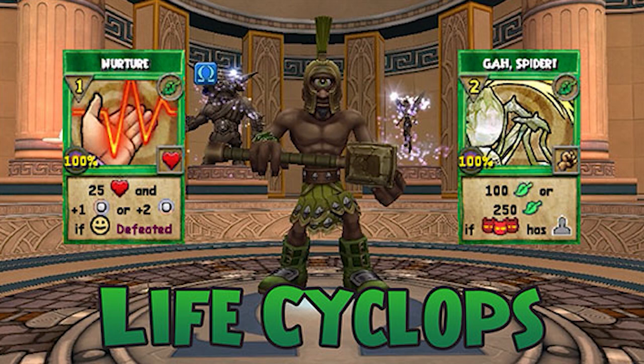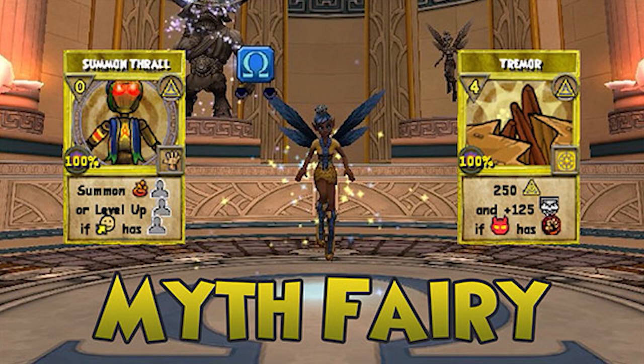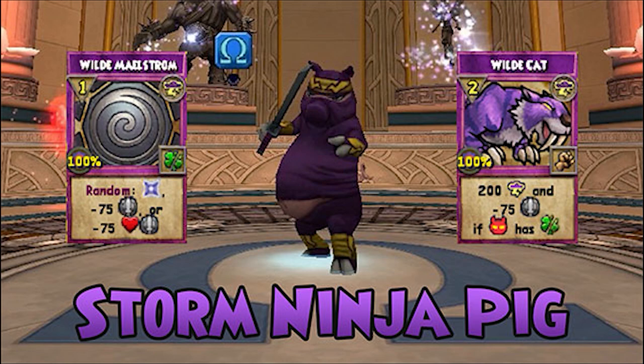This update introduces three new beast forms. Life Cyclops, who is not a strong hitter or healer but is the best form so far to deal with minions. Myth Fairy, who is the first form to have an obstacle minion that can be upgraded after it has been summoned to allow the minion to use more powerful spells. Storm Ninja Pig, who does not focus on blading and instead focuses on healing and dealing with negative charms to help the team.